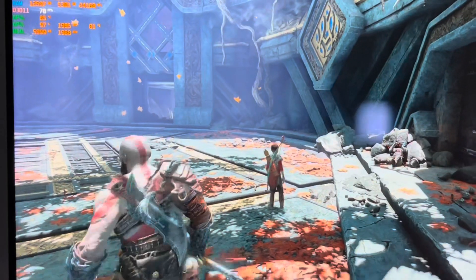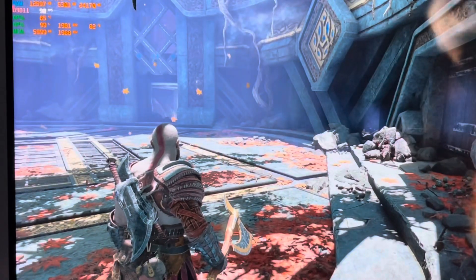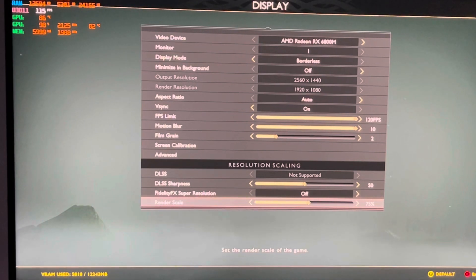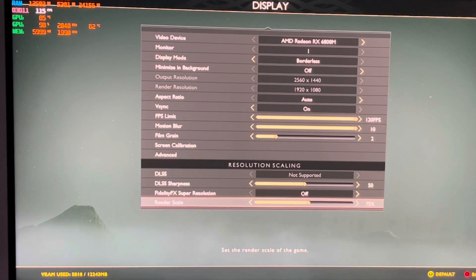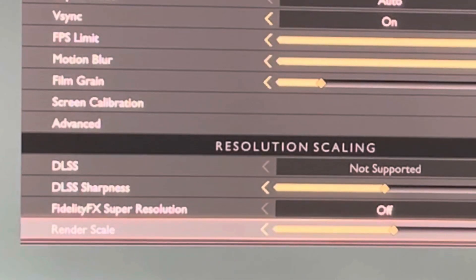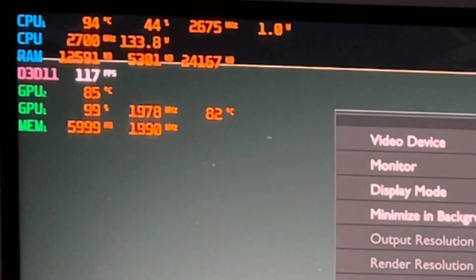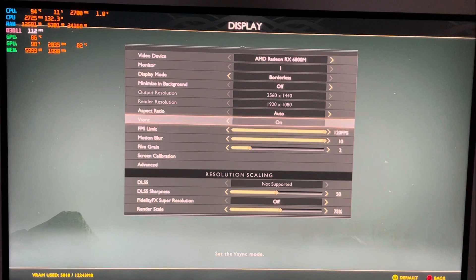Let me get into some gameplay real quick. For God of War, I'm going to my settings — it all depends on what kind of resolution you use, you're going to get different frame rates. I have an AMD chip, so different configurations apply. It doesn't support DLSS — that's for NVIDIA — so if you have a Radeon chip you can only use FidelityFX. As you can see on the option screen right here, I'm getting FPS up into the 100s — 117, 119.